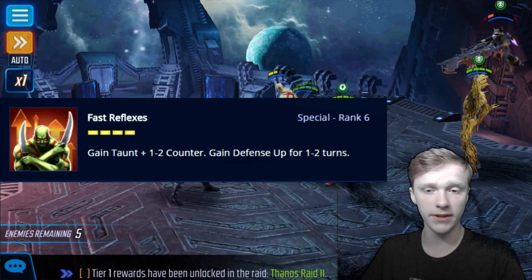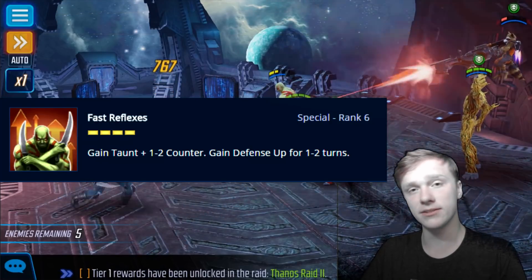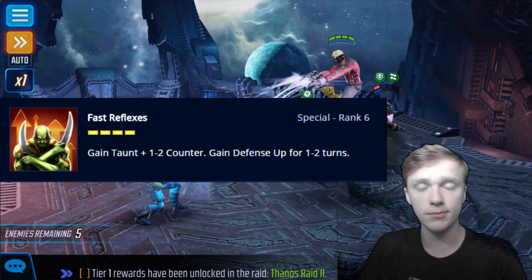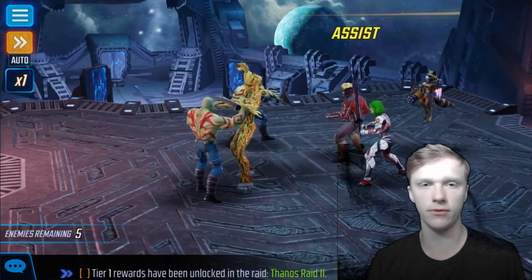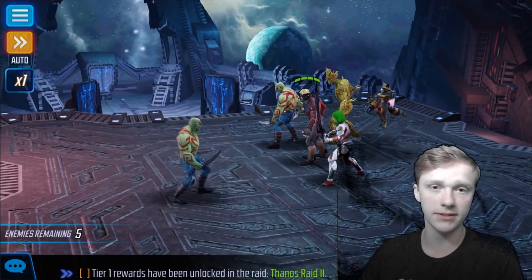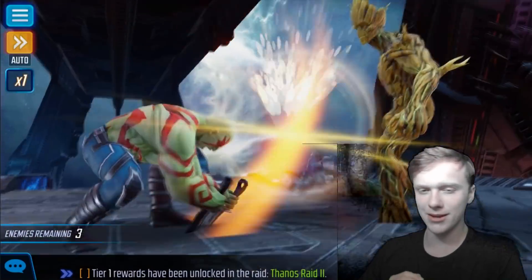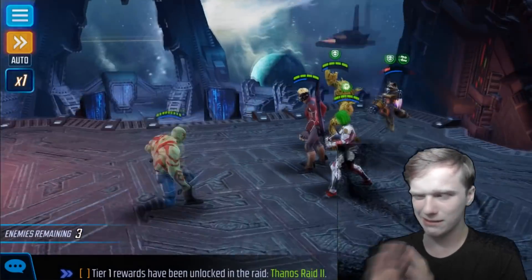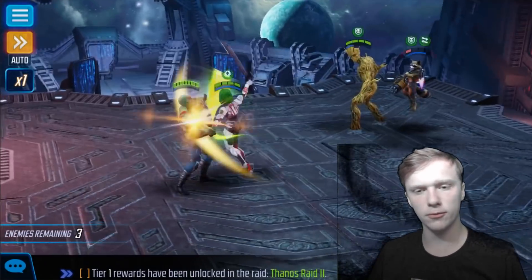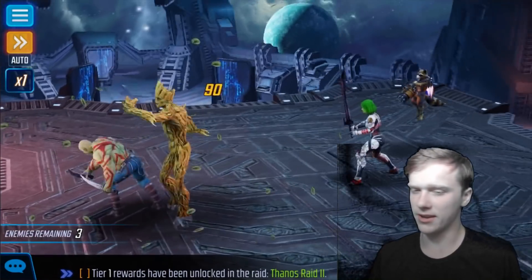Drax's second skill is Fast Reflexes. He'll gain Taunt plus 1-2 counters, and then he'll gain Defense Up for 1-2 turns. This is an okay skill. It used to be that Drax really got a buff in the closed beta — he used to not have the taunt on Fast Reflexes, he used to only have his passive taunt, which we'll get to. That really made him not that useful, interesting but not all that useful. With this skill, it allows him to be a little more dependable as a tank.